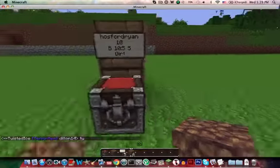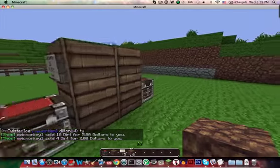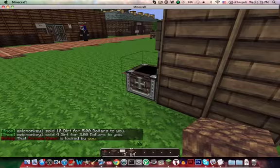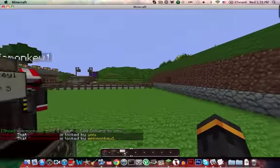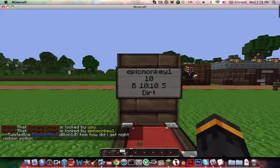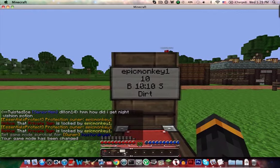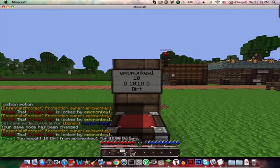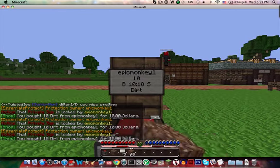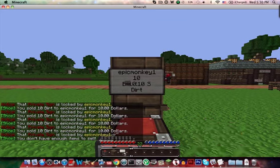Now I'm going to show you — to buy, you right-click. I'll stock the chest. So right-click with an empty hand, and you bought 10 dirt from Epic Month you wanted for $10. I'm going to do that a couple times — I have 40 dirt and I can sell it back for $10. So I sold it back.